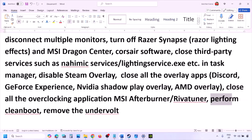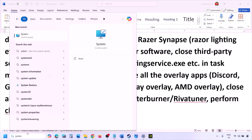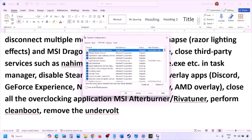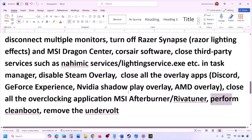Next, perform a clean boot. Type System Configuration in the Windows search box, open it, go to the Services tab, put a check on 'Hide All Microsoft Services,' then click Disable All. Click Apply, then OK. When prompted to restart, restart your computer and then launch the game. Also, if you have undervolted your computer, remove the undervolt and then launch the game.